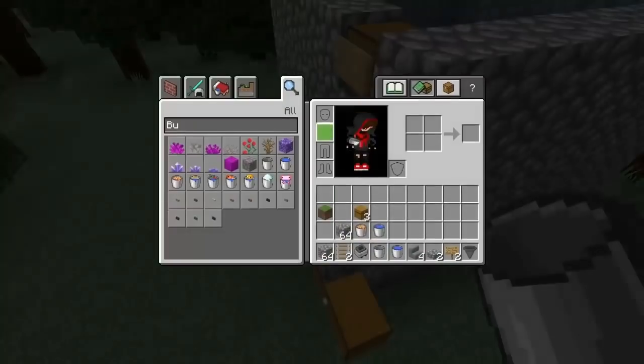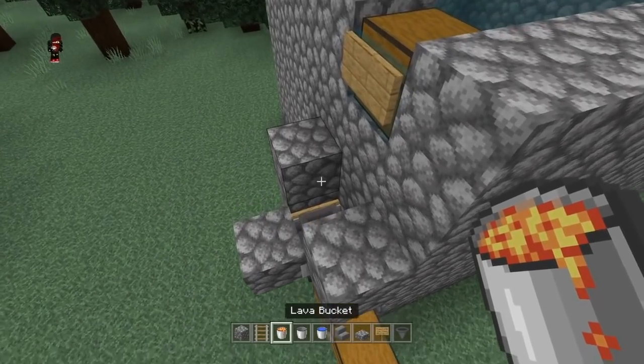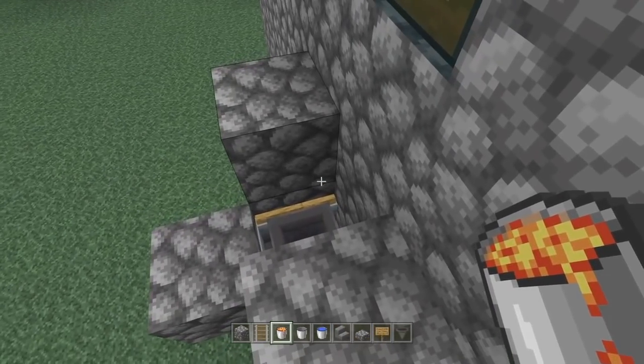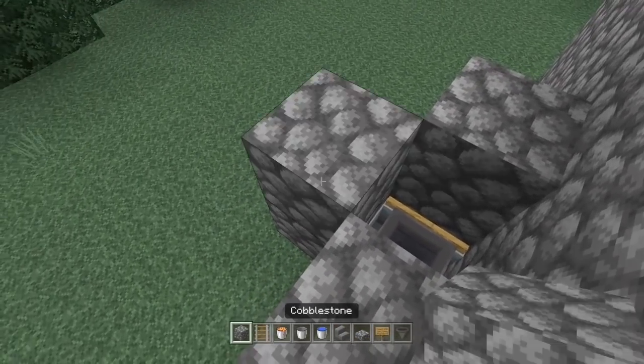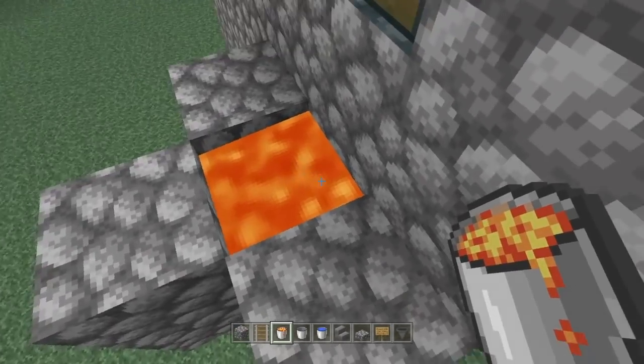Now you want to place your lava — it should do that right there. Place your lava right there.